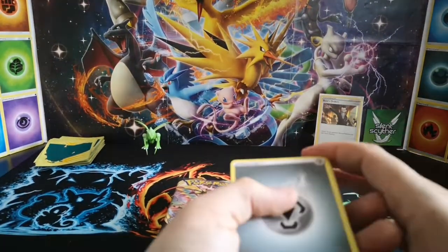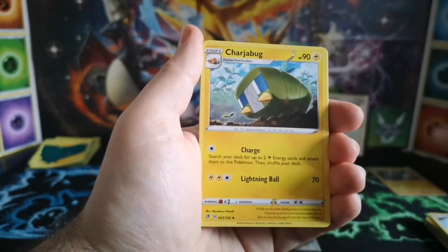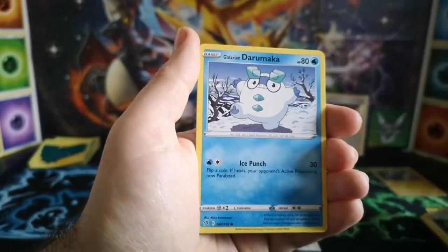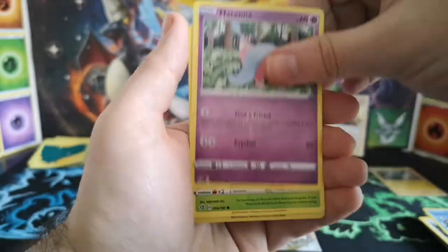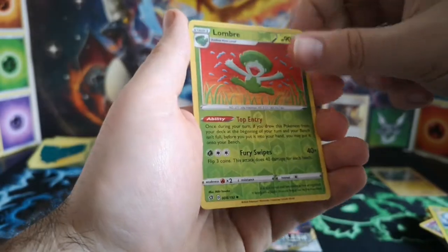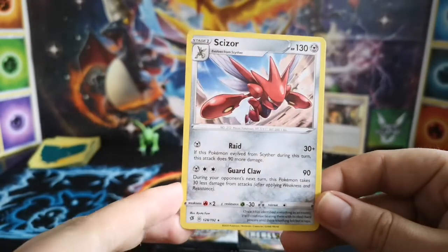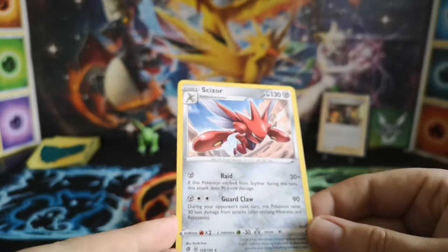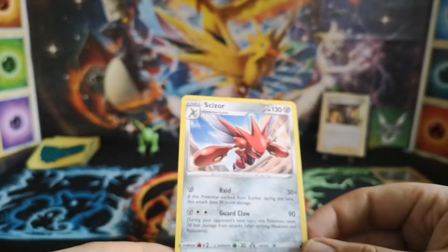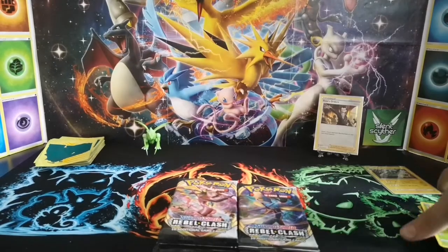Shuckle, Chargabug, Skuntank, Snom, Pidove, Darumaka, Hatenna, Scyther — not very lucky this time — a Lombre, and a Scizor. Did not know Scizor was in this set — fantastic! Pull more of all from Scyther during this turn, this attack does 90 more damage — not bad for one energy. It's not a bad card actually.